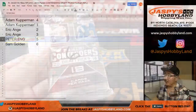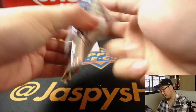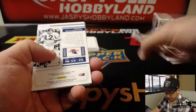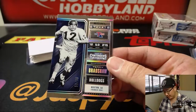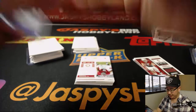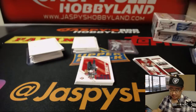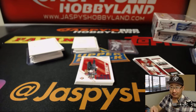And Sam Golden, last but not least, pack six. For you there's Terry Bradshaw as your insert, 56 out of 99. I didn't realize Terry Bradshaw went to Louisiana Tech. And we've got defensive end Deshaun Hand — Deshaun Hand. There you have it ladies and gentlemen, there you go Sam.